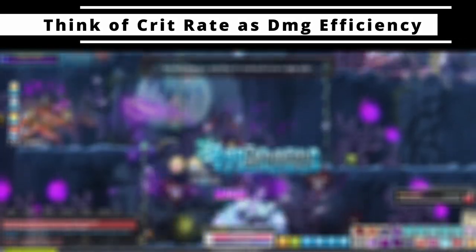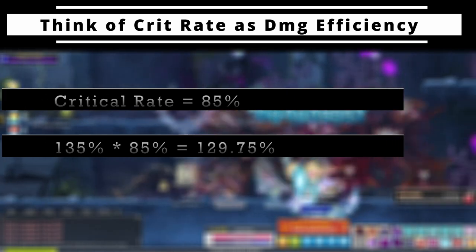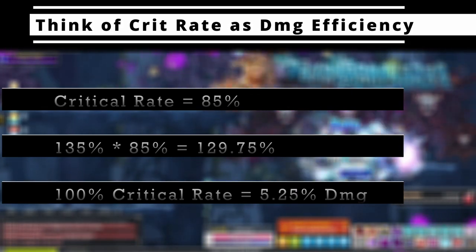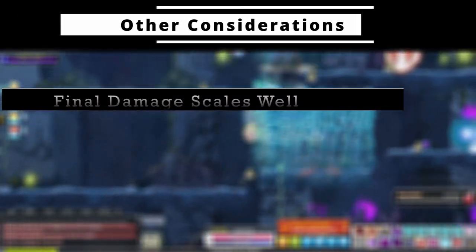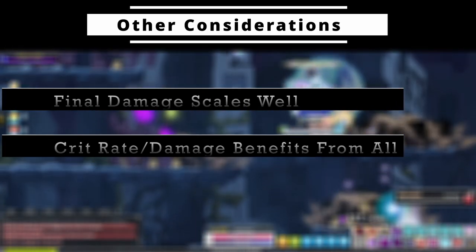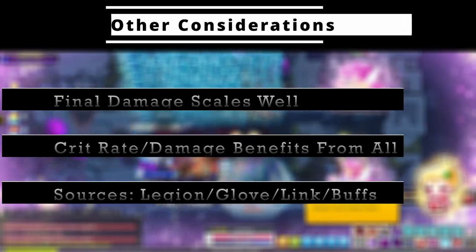On top of this, critical rate is easily thought of as an effectiveness multiplier. If you only had 85 percent critical rate, that bonus damage would only happen 85 percent of the time. So with no crit damage, that 135 percent base average increase would only be 129.75 percent — so getting up to 100 percent crit rate would be a 5.25 percent flat damage increase. You can start to see how this scales your damage incredibly well when maximized. Final damage types like this also scale really well when your base damage raises. This simple math really showcases why so many people recommend getting the very limited sources of crit damage and rate as high as possible through legion, legendary potential on gloves, link skills, and buffs. To get this essentially for free on a ring is incredible.